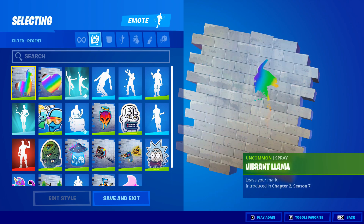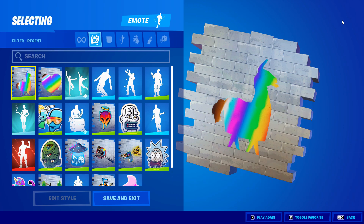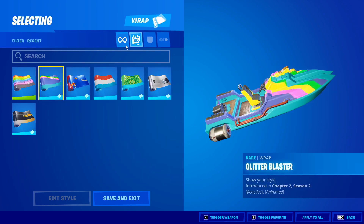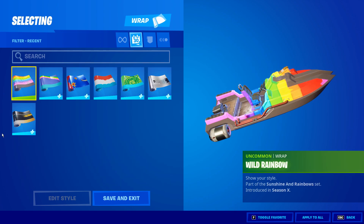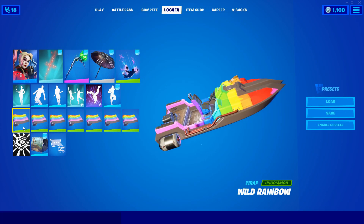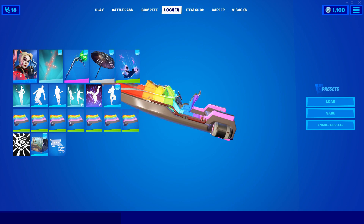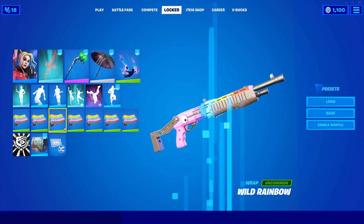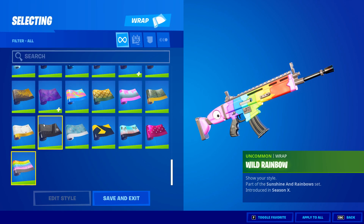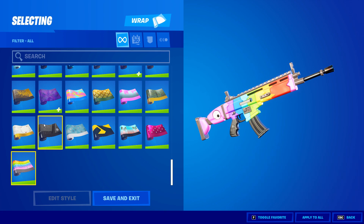Just getting a closer look at all of those. I don't think any of them are animated or too fancy, but I didn't want to miss copping them while I could. With all the different models on this wrap — I think it came out in Season X, I guess they were holding it, trying to get a set of packs together. Looks like it has an eye on it that you can see on the guns — I don't know if it's a rainbowed llama. Cool cop, free — why not.